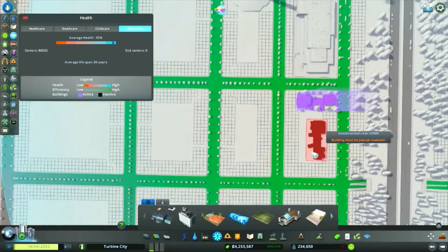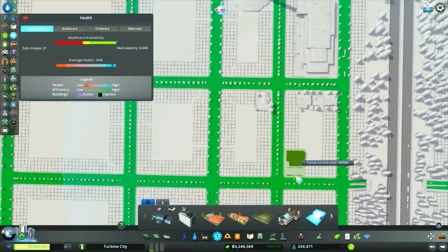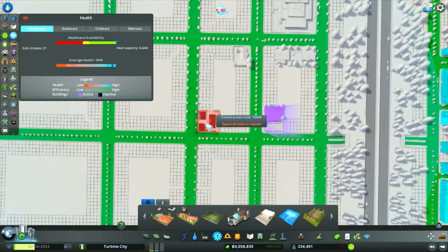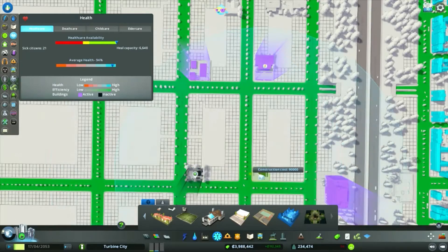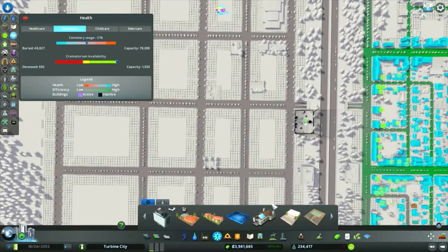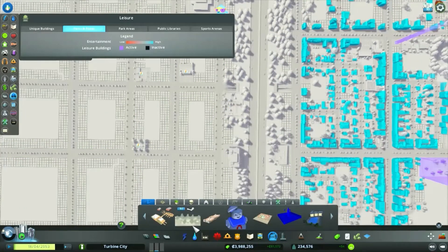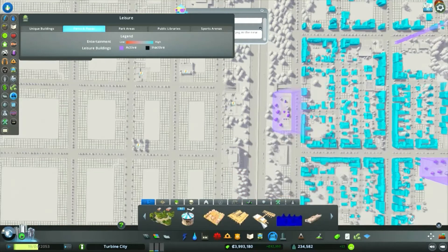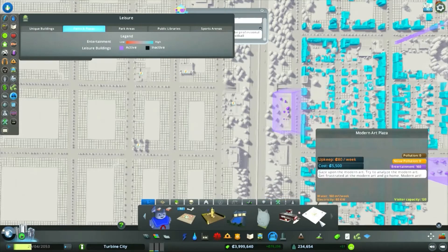We can separate this area out a little bit more and add a few more services since we're going to be adding more residential. Population growth seems to be levelling off — we need to keep up the services to encourage growth and keep everyone who's coming in happy, keeping the general approval rating high. We seem to have gone up to 21 sick citizens, so they're probably not happy about that. We'll have to figure out where we're going wrong — must have people too close to the industrial area, or too close to something noisy that is making them unhappy to the point it's stressing them to sickness. Terrible scenario.